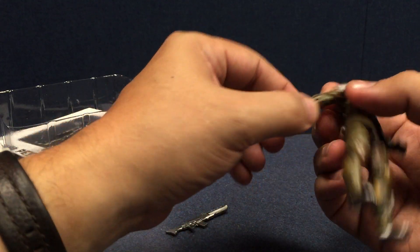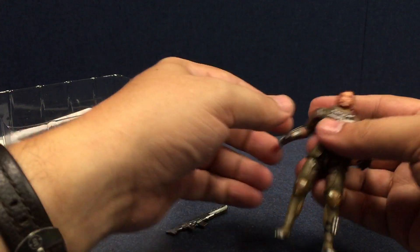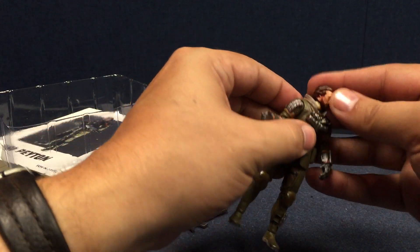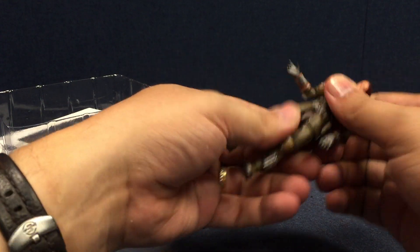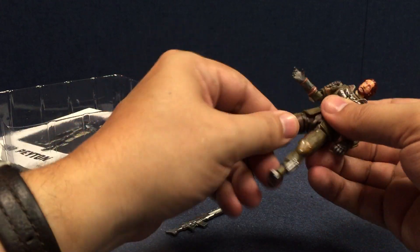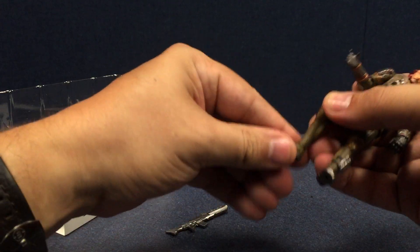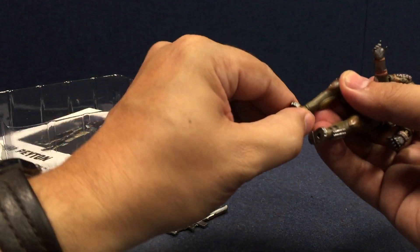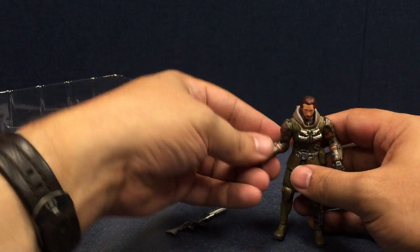He's got all the same articulation: the elbow swivel, elbow hinge, movement at the wrist, universal shoulders, neck joint, ab crunch, a little bit of a waist swivel, universal hips, upper hip swivel, knee joint, knee swivel, and of course the feet. They don't move side to side, but they do give you some front and back movement as well.